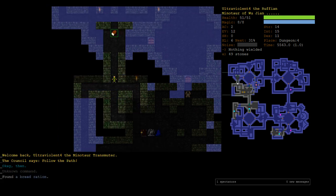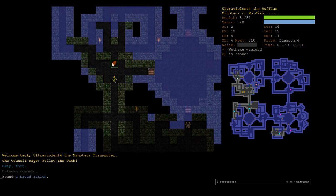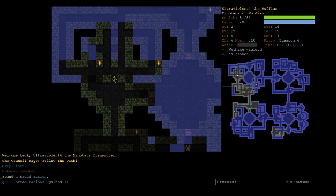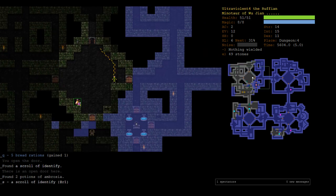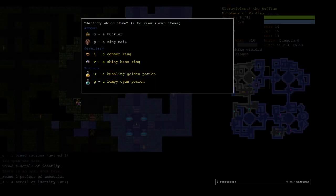Let's play, we'll see how we go. Also, getting piety for Wu Jiang — basically he just enjoys you killing stuff. He doesn't care what you kill or how you kill it. We're going to do our potions with an ID scroll.